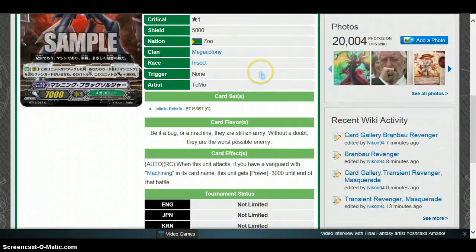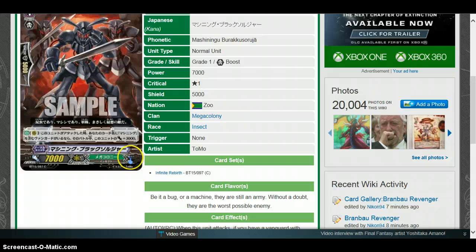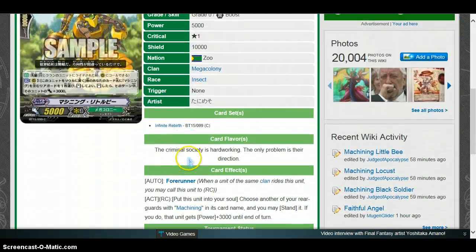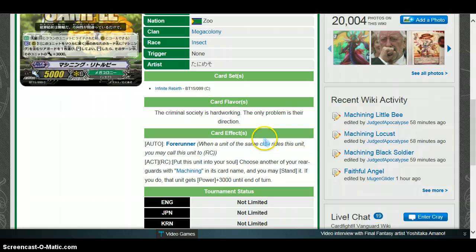Machining Black Soldier — grade 1, 7k. When this unit attacks, if you have a Vanguard with Machining in its card name, this unit gets a power boost — it's a K clone, so a 10k attacking grade 1. Pretty good, nothing more to say. Machining Little B — grade 0, 5k, Mega Colony, Forerunner. Forerunner ability: put this unit into soul and stand one rear guard with Machining in its card name; if you do, that unit gets plus 3,000 power. Actually pretty good. Since the ability is Activate, you can use it during the battle phase after you attack, so it's pretty clutch. Good card to run as a starter.